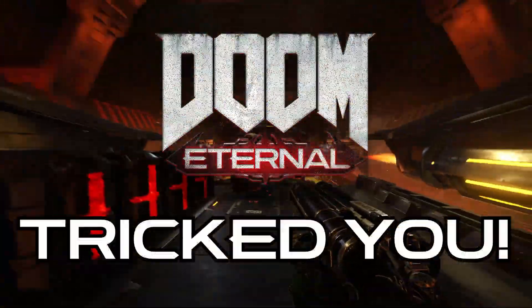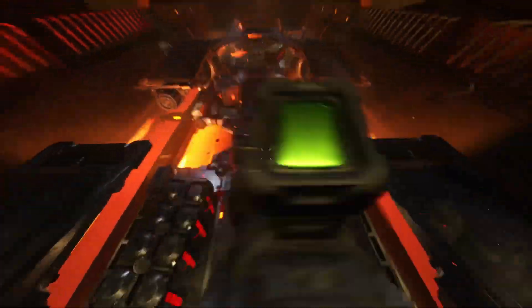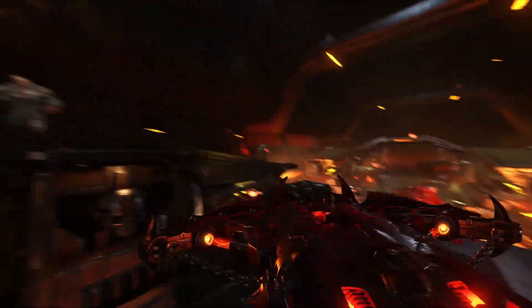Don't always believe what you see, for this train car fight in Doom Eternal functions a lot differently than the game wants you to think. Let's break this car and find out what's really going on underneath the hood.